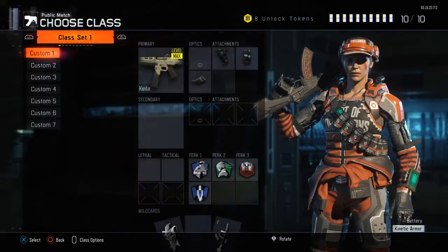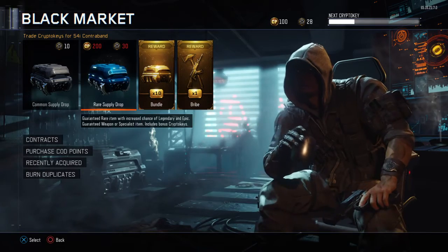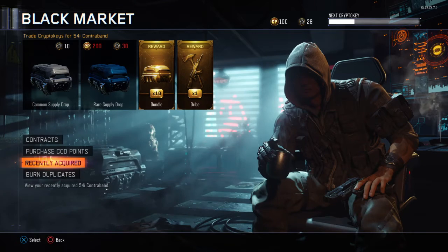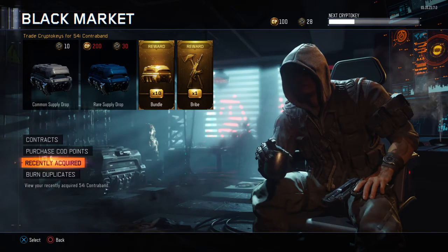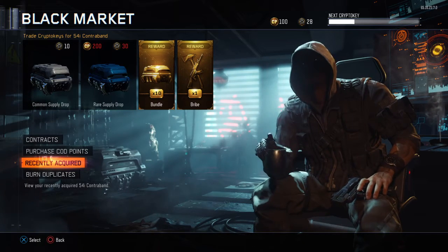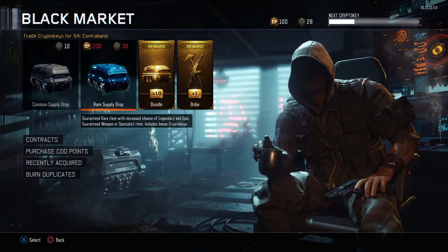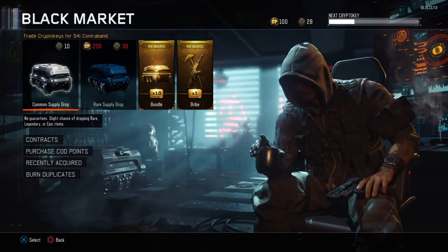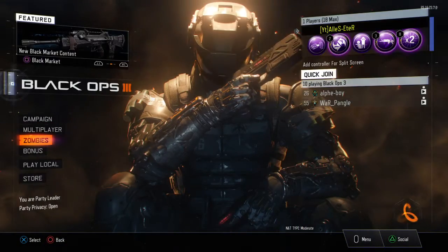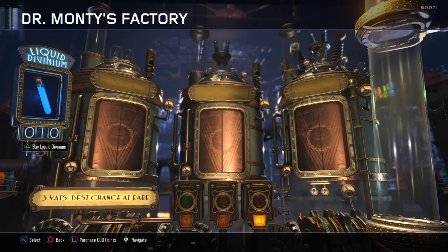There are like 18 weapons and 18 DLC weapons, and they think they can solve it with that — I think that's not enough, but it's a beginning. The reason I haven't opened the supply drops yet is because I was on holiday in Florida and didn't have access to my PlayStation. I came back today, and we're going to open the supply drops and 10 liquid divinium. Let's start with the 10 liquid divinium we got from Treyarch — very sweet of them.